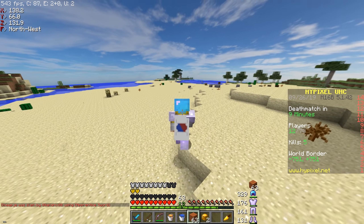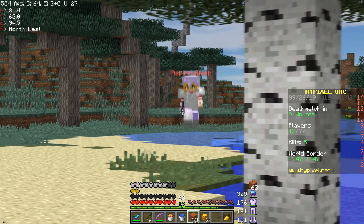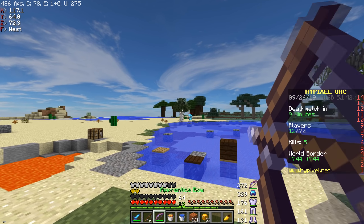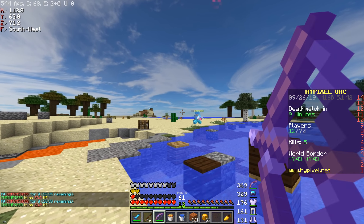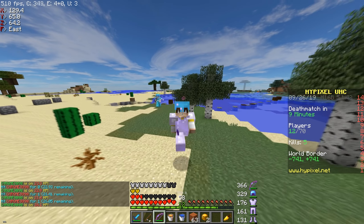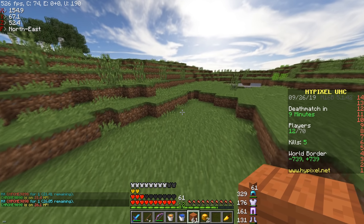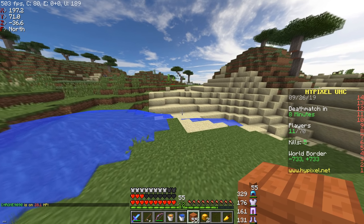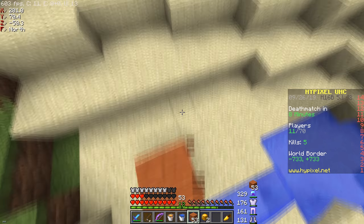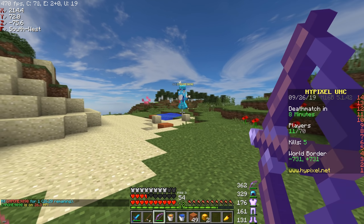I can make two more golden heads and a Sharp 3 Fire Aspect diamond sword. There's only 12 people left already — this game's gone quickly. I see a full diamond player over there; I'm probably going to have to bow him down a bit. He's trying to head rush me — that's not good. I need to keep running because I'm only one piece and he's full diamond, so I'm not gonna do any damage and I'll get shredded. But if I bow him I get health back for free.